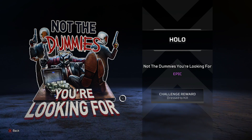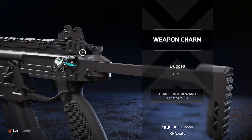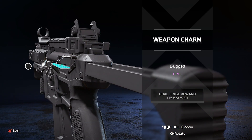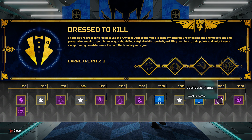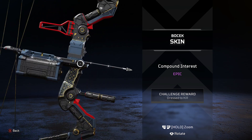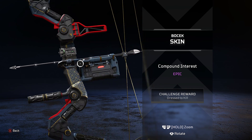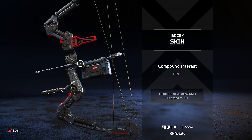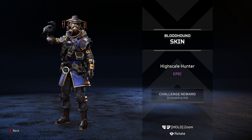Then we have the 'Not the Dummies You're Looking For' — that's a Star Wars reference — one Bugged weapon charm which is an epic item, it looks very buggy. Then 25 crafting materials, 3 more stars, more crafting materials. The last two are the biggest free rewards: the Boat Check skin — pretty basic but nice red with a little splatter of gold around the weapon. It's epic rarity, not legendary, but it's fine.